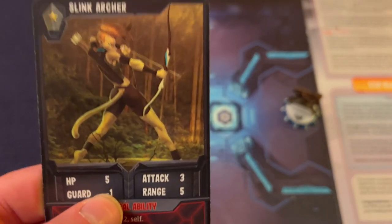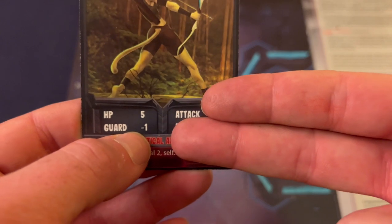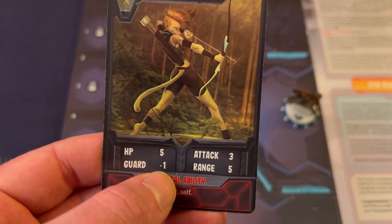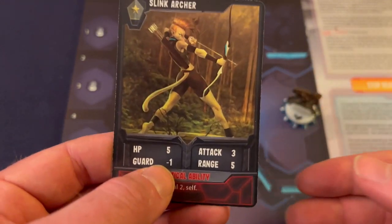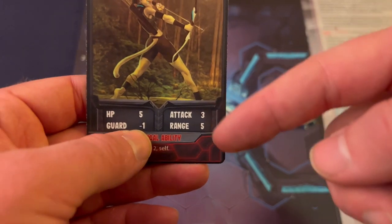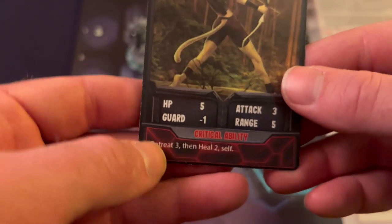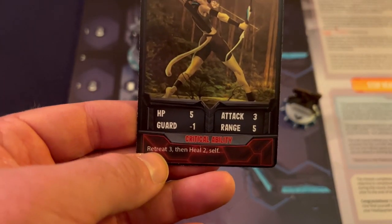The adversary always plays the species card first, then the class card. For guard: take your attack value and subtract the enemy's guard value. A guard value of negative one means the enemy is vulnerable — three damage minus negative one equals four damage. A guard of one means three minus one equals two damage. Each enemy also has a critical ability listed at the bottom of their card — if they roll a critical, it goes through the hero's guard value as well.